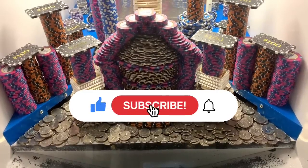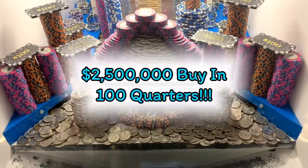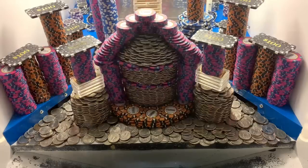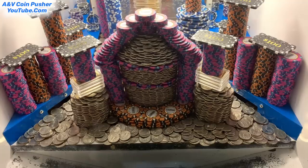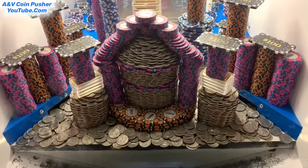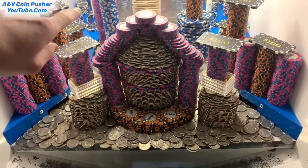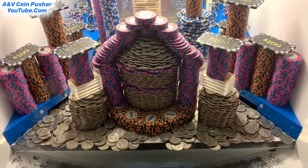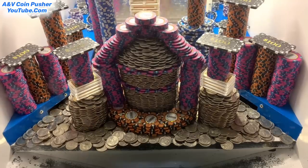What's going on everybody, I'm back with another high limit coin pusher video. Today we're doing a two million five hundred thousand dollar buy-in — they gave us a hundred quarters. This is honestly the best setup I've seen in a very long time. They got three huge towers of quarters in there, a huge tower of gold in the back, a mystery bag on top of that tower, five thousand dollar chips, and ten thousand dollar chips. Wish me good luck, hopefully we can win the jackpot today.